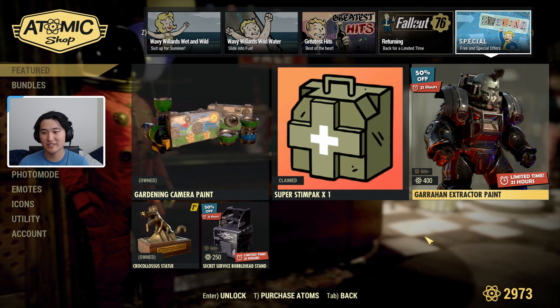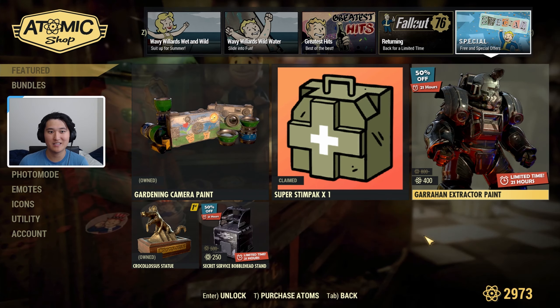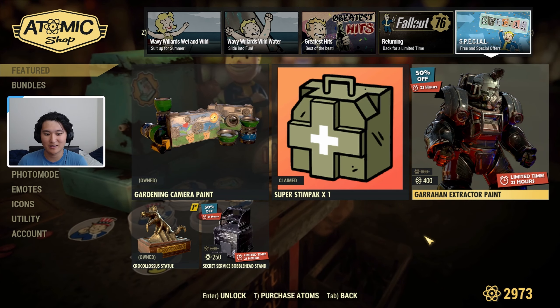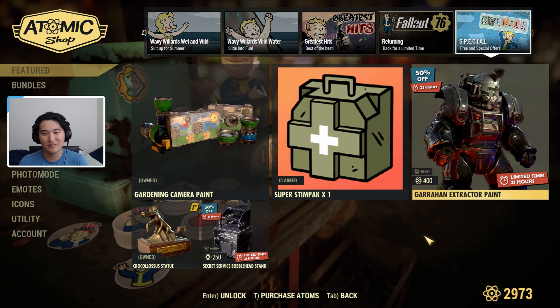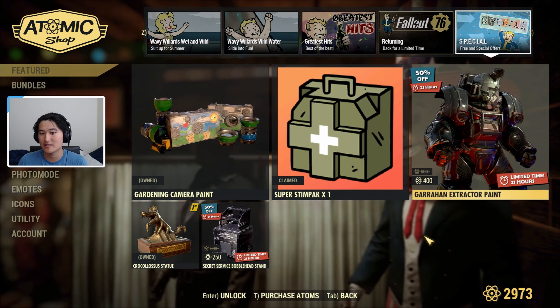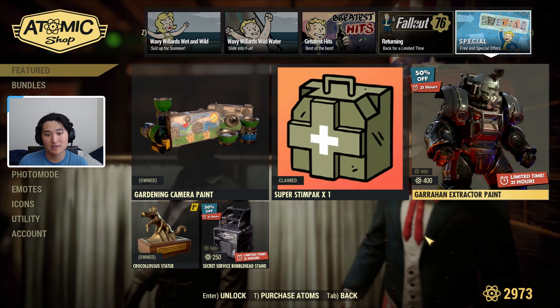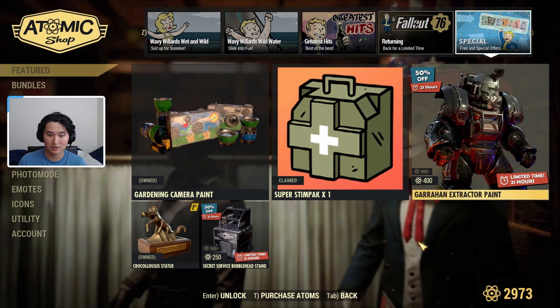Hey guys, it's BoxPro. Welcome back to another video. Today in Fallout 76, I'm going to be talking about how to get nuclear key cards. I went ahead and covered this in my nuke guide, but I figured it could also make for a decent standalone video in case you're seeking nuke cards. We already know how to run a silo, so I'm going to talk about the ways that you can get nuclear key cards.